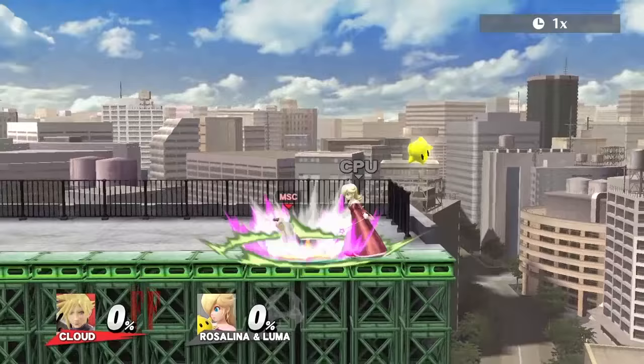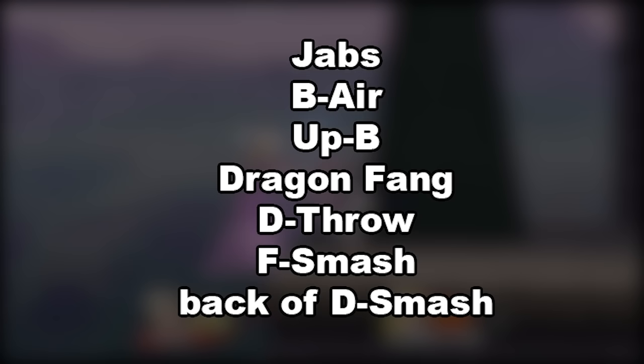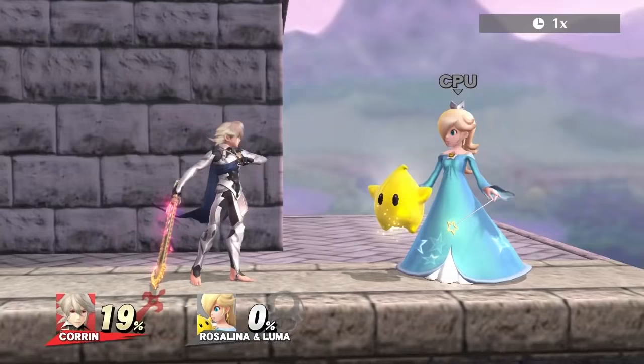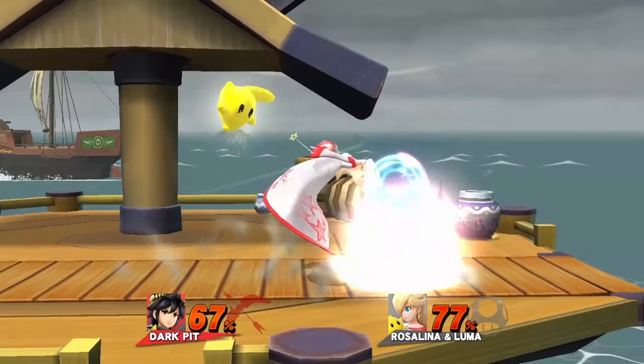Cloud's best move is dash attack. It's also worthwhile to mention that the edge of his up B knocks Luma away super far. Corrin's best move is side B, Dragon Lunge, mainly because of the range. Back air is good for edgeguarding Luma, and a good combo setup is counter into back air.